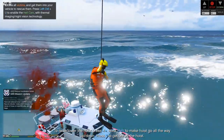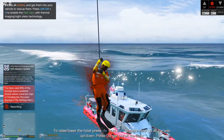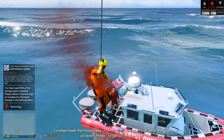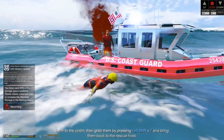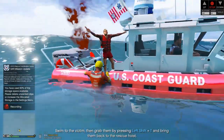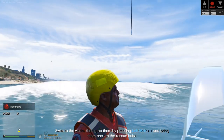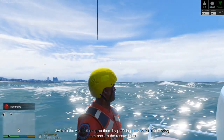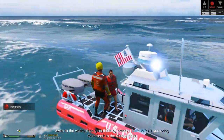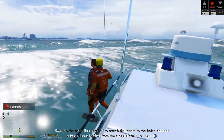This actually came out pretty good — we got right where we need to be. We're going to go ahead and make the rescue of this guy here. We are really close to where we need to be. Let's get on to the boat — hello sir, here with the United States Coast Guard, we're here to rescue you. I'm going to have to lower that hoist a little bit more. The good thing is we can still control it even when we're not on it. I'll grab him and put him onto the hoist.